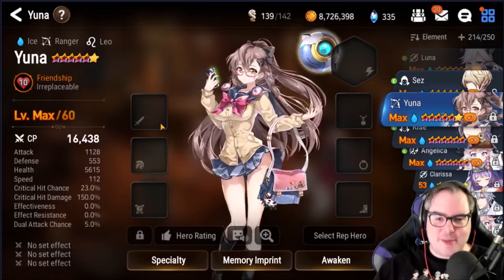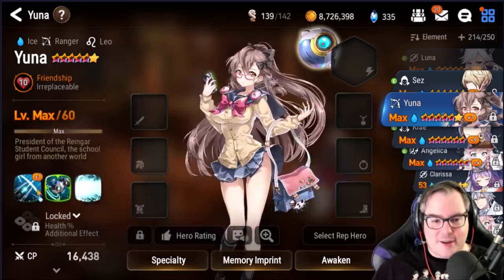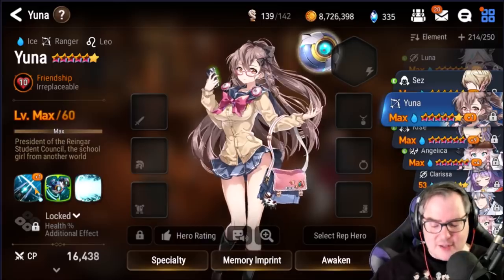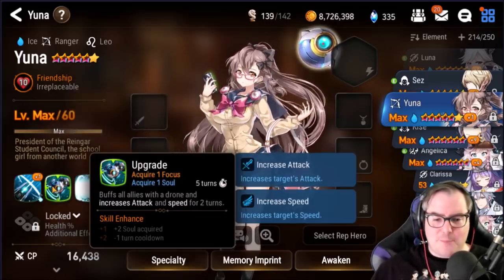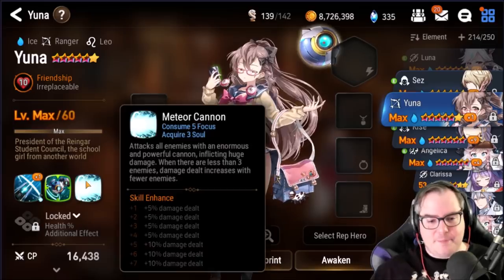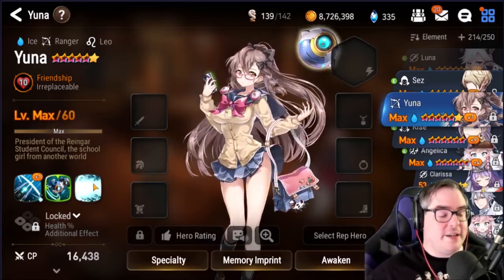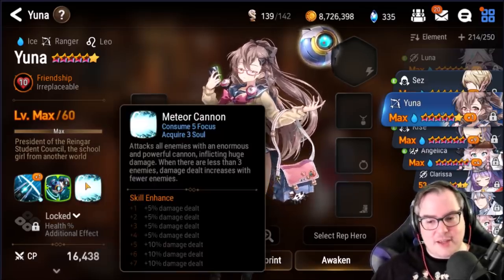Yuna was one of my first six-stars and I even have a Molagora in her. She's one of those units I love to death, but she just doesn't have anything going for her — her damage isn't really high. The Soul Sphere Yuna is insane but requires too many resources. Her attack and speed buff is really solid — speed buff is rare to have on a team — but the big problem is her skill one and skill three just do damage without doing anything else.